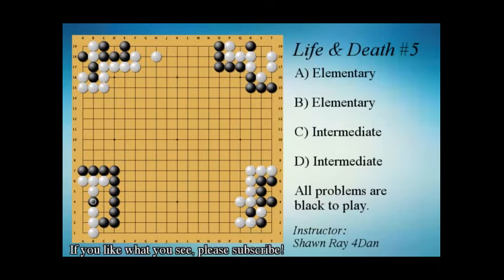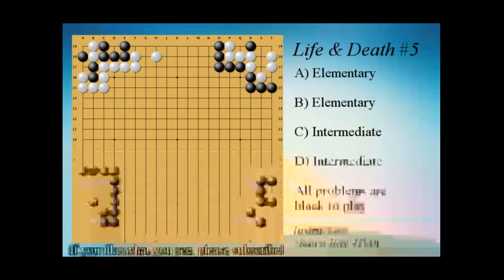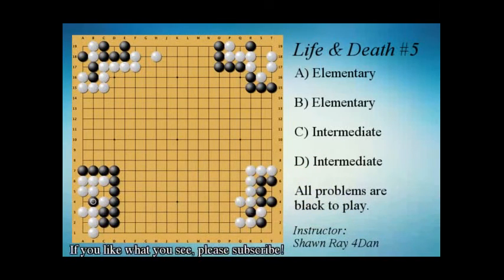So the full sequence is: the wedge first, then the descent to sacrifice the two stones, then this atari, and finally this throw-in. Some players may have found this problem difficult, but this is a very common and important shape to remember. Try to solve it again and remember it for future games — that way you'll never miss this shape and you'll have a powerful weapon to kill your opponent whenever it comes up.